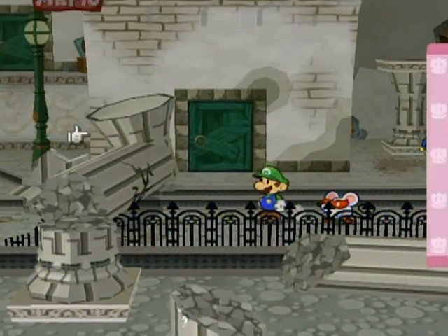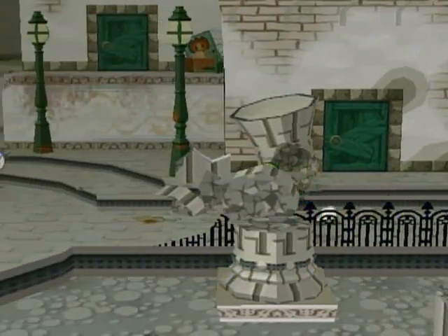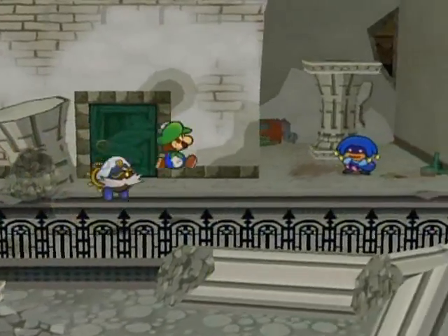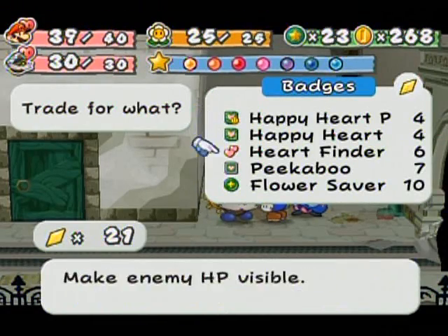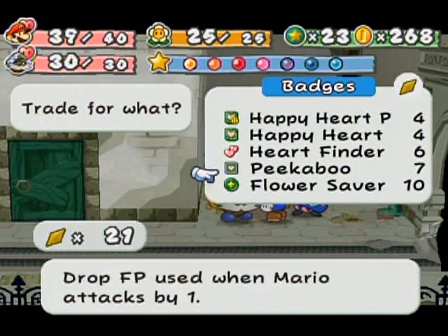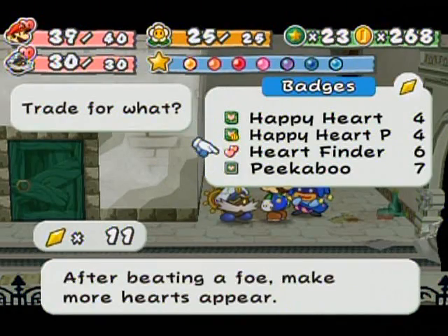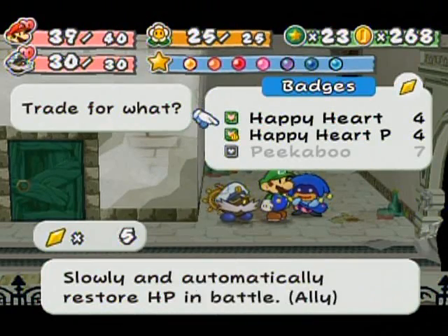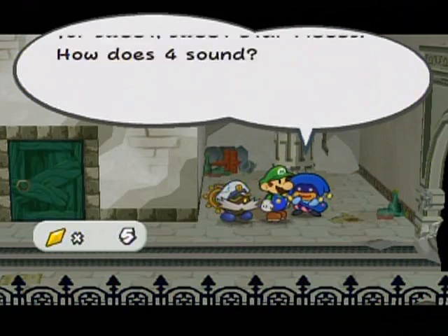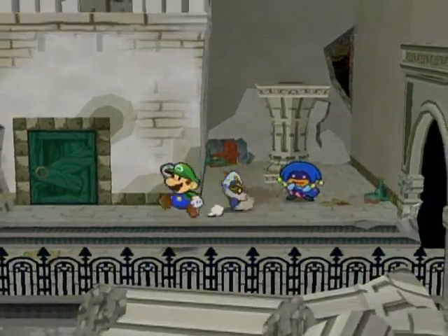Anyway, I'm heading on over to this side because now that I have Bobbery - shortcut into the underground city! I should also buy some stuff from the Dazzle Shop here, because I've got a bunch of star pieces. How about the Flower Saver badge? And let's go with... actually Heart Finder would probably be a little better, come to think of it. Down to five - Happy Heart or Happy Heart Partner. Don't I have one of these already? I'll just get either or, I suppose.